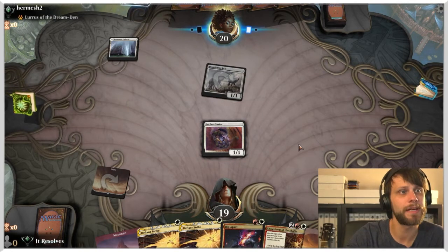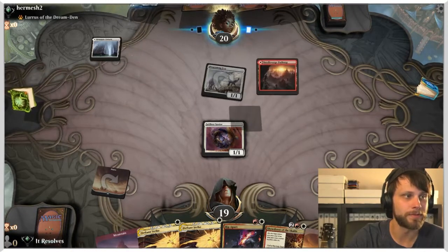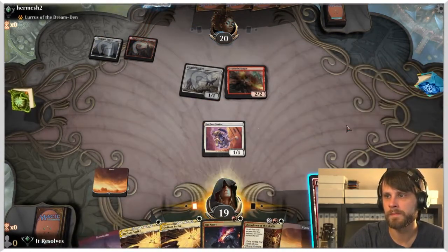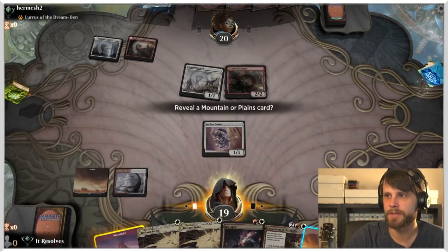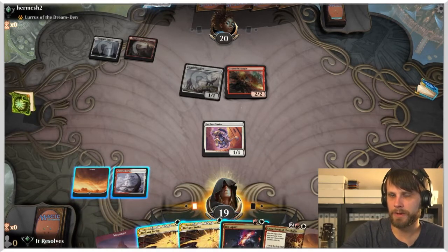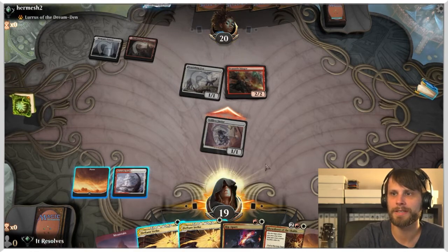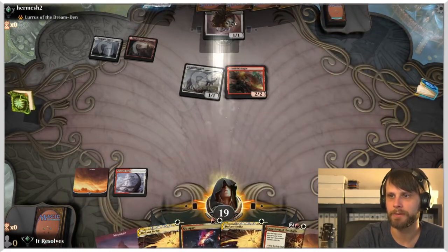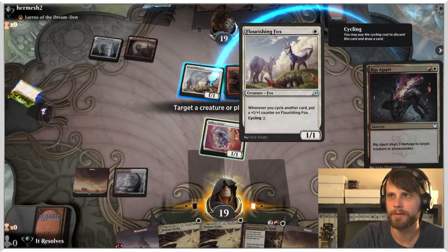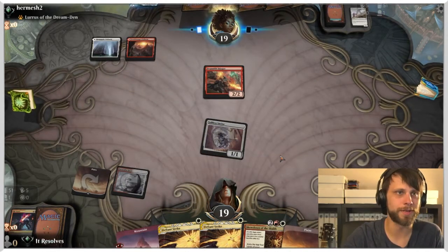We do have to worry about Zenith Flare coming down later. I'll reveal a mountain, which is totally fine. I'm going to attack in here — they may just block. They're not going to, that's fine. In which case we just let it hit and then Rip Apart the fox. The fox is really the trickier one because long-term that's going to do quite a bit more damage than the Stinger.